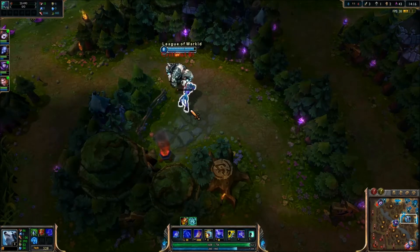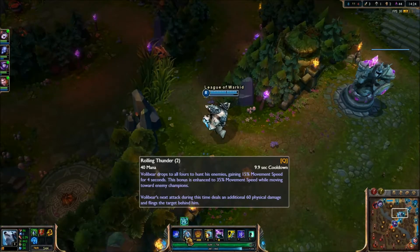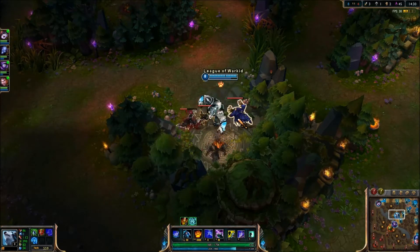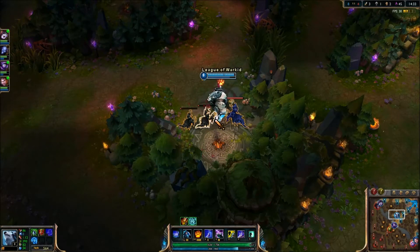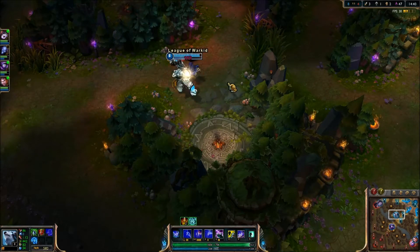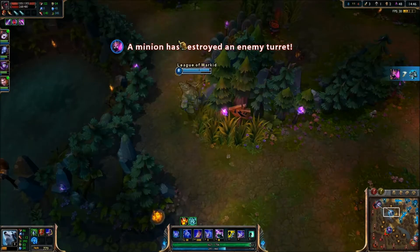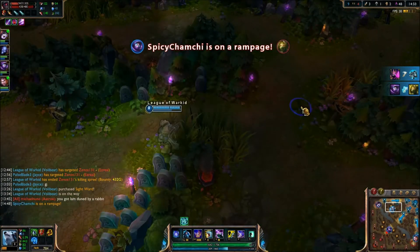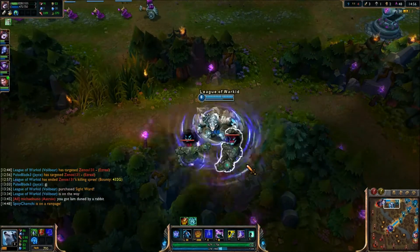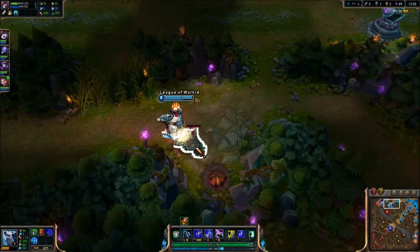So I put another point into my W. I usually max W first, then Q, then R, then E last — because as op as the fear is, the fear isn't that great on Volibear; it's really just more of a slow. So I'm not too worried about that. I'd rather have that extra final blow damage and extra speed on my Q. You see that little paw that comes above Volibear's head? That means your killing blow is up — because you attack something three times. In the jungle, let's say you attack the big wraith three times, you could still W a small minion. You don't have to necessarily final blow the one minion that you hit; you can final blow another minion.